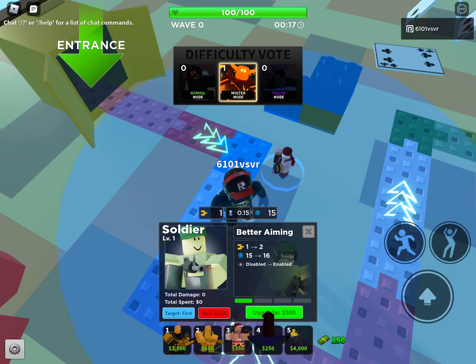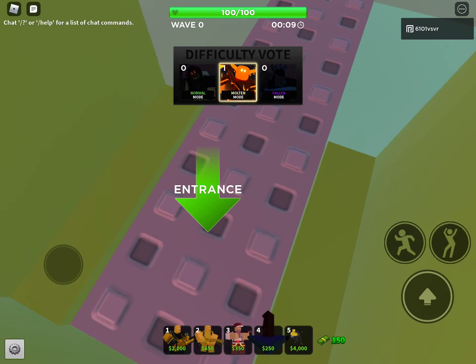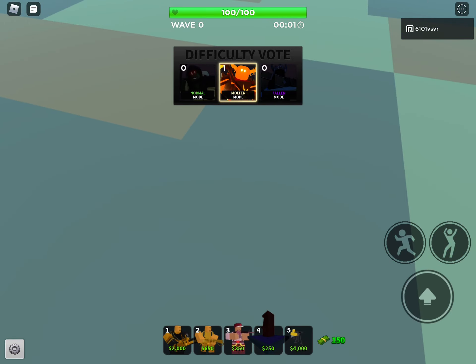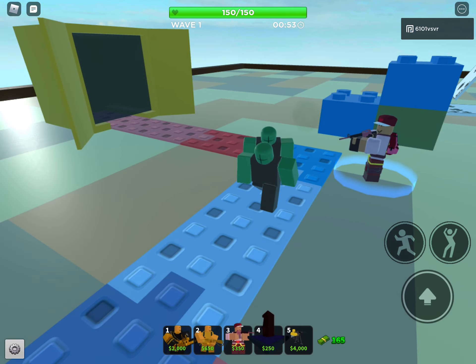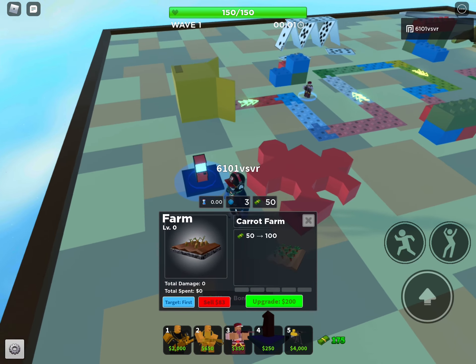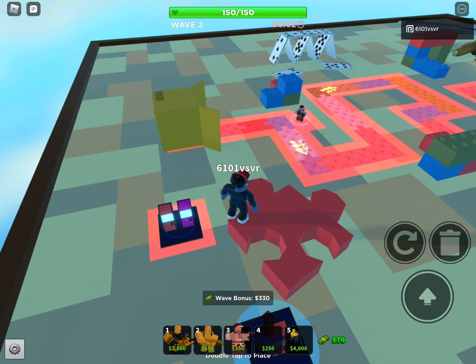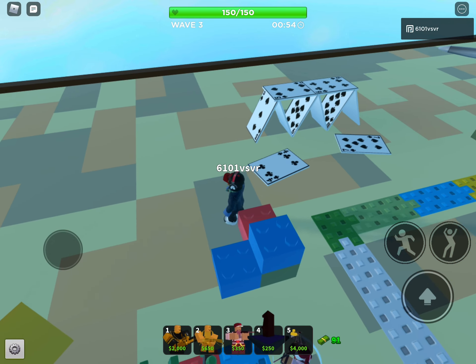For early game I usually use Gladiator. My usual loadout is Mini Gunner, Farm, Ranger, Accelerator, and Gladiator for early game. I never sell the Gladiator until wave 40. I only upgrade my Gladiator to level 5. The Mini Gunner and Farm are the only towers I use in my molten loadouts — I never use the Turret.